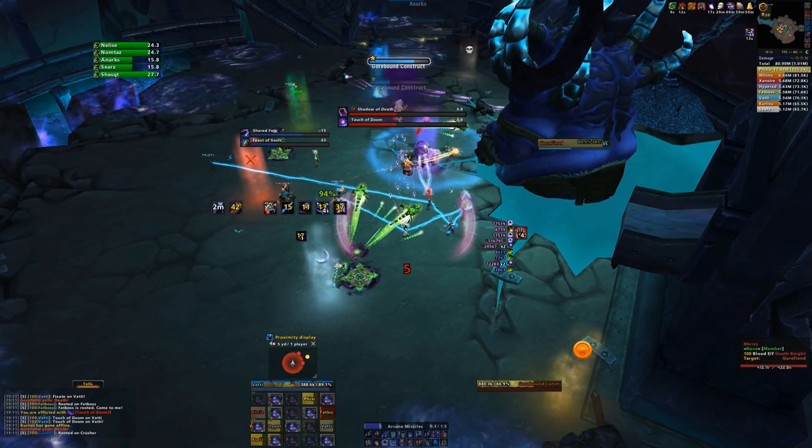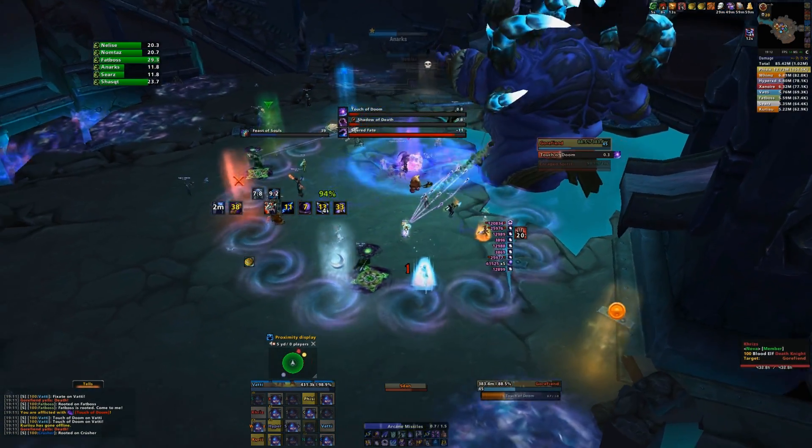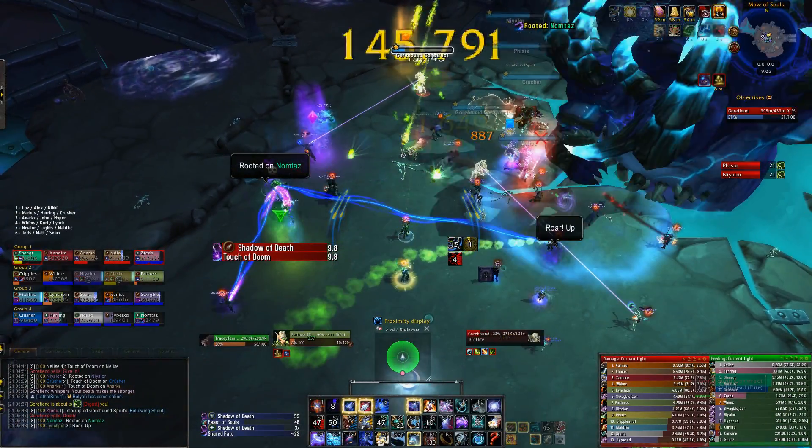To assist you in knowing when to free people, so you can see exact timers easily without having to look at cast bars, we have a weak aura that displays the duration of everyone's debuffs inside. You might find that useful — you can find a link for it in the description of the video.